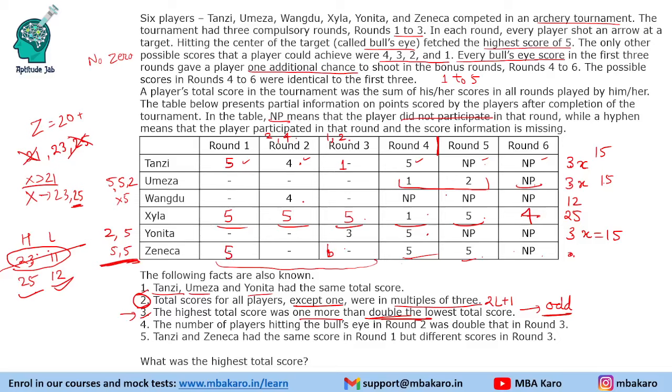The lowest score is 12, achieved in 3 rounds without scoring a 5 (otherwise extra rounds would be triggered). The player needs 12 points without any 5, so maximum possible per round is 4. The only way to score 12 in 3 rounds with maximum 4 per round is 4, 4, 4. So Wangdu's row is complete: 4, 4, 4. Zayla's row is also done. We've also completed Tansi. Now we need to work out Omeza and Yonita.